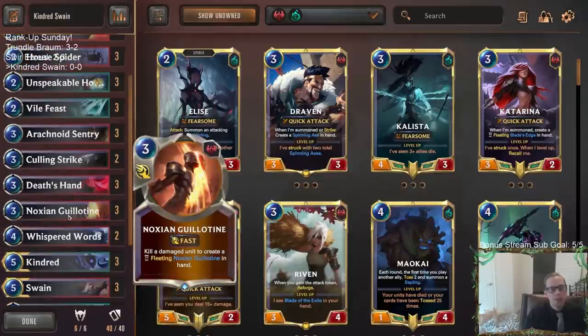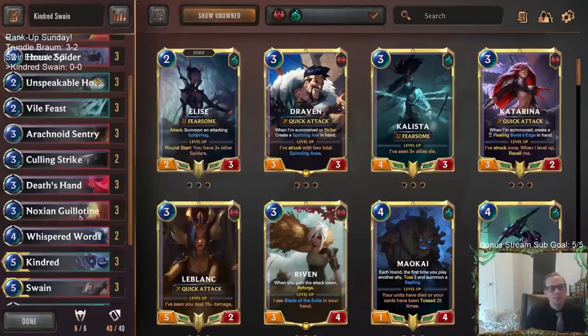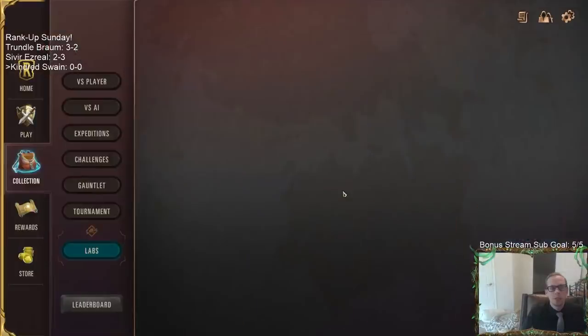Let's try this out with triple Guillotine - I think that'll be pretty good. I also added a second Culling Strike because there's a lot of Azir around. Before today we had been playing against a ton of Azir, and Culling Strike is super good against Azir. We'll see - let's go play some Kindred Swain.